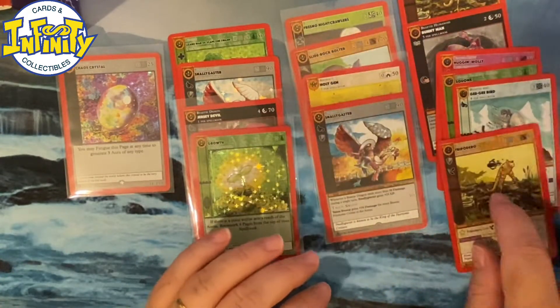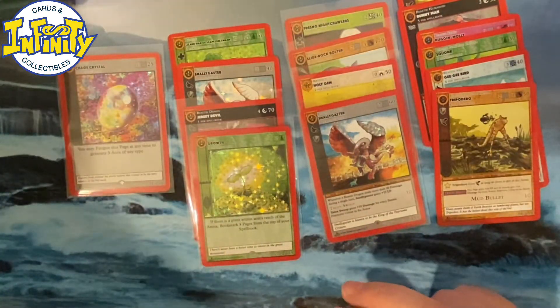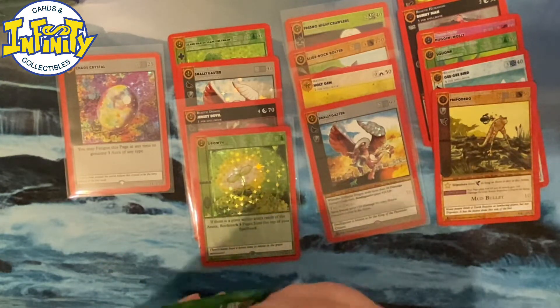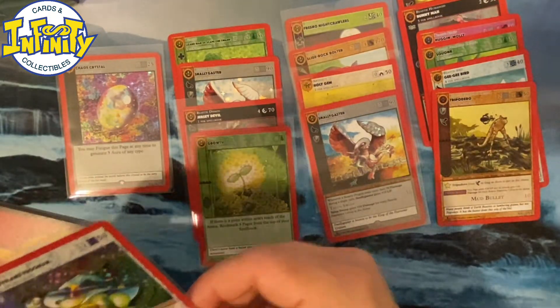Retribution, Ice Storm, Ice Pass — oh my god. Unlucky box so far. Another common, another Tripodero. Yeah, we put him with his buddy. Six non-rares — we got six in a whole box yesterday, and here we already are. We're really not putting that one.